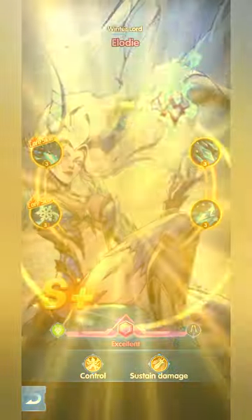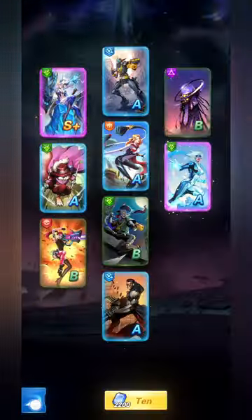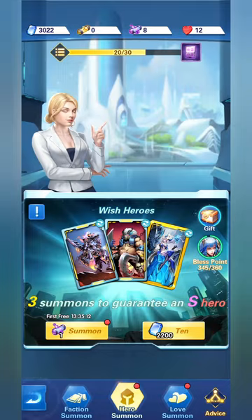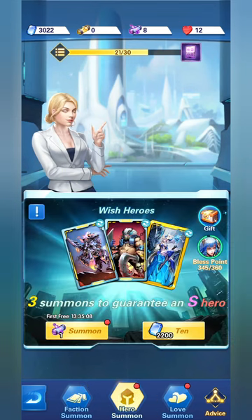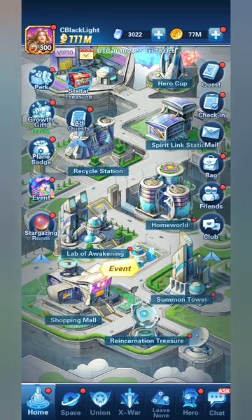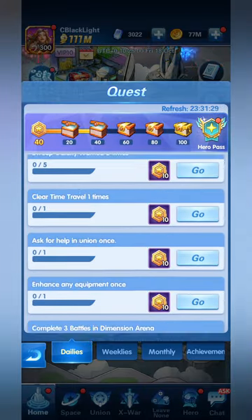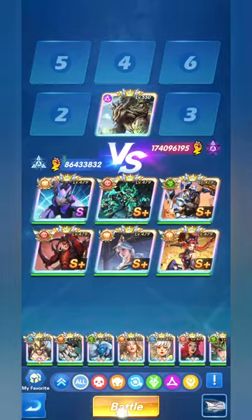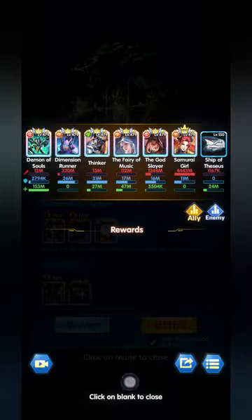Let's do an x10 summoning — and we got Elodie, which is fantastic! We still haven't completed the 360, which is great because we got Nox yesterday and Elodie today. It's working out very nicely this week.